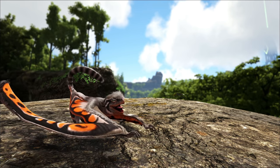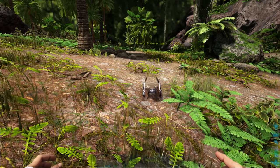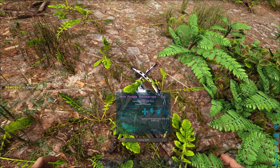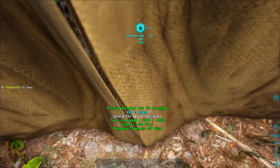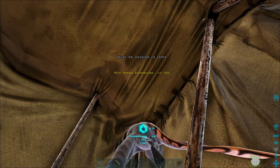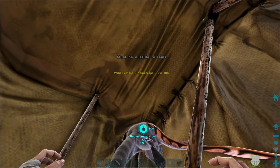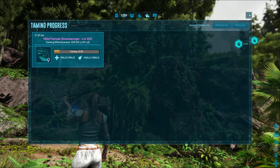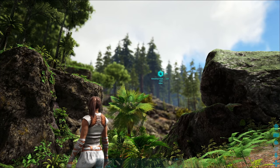Taming it is actually pretty simple compared to the other two creatures from the Lost Isles. This guy is literally just a passive tame with chitin — that's it. It's super simple and easy. But there is a catch: you cannot trap it. I did try trapping it with tents and stuff, and Wildcard has caught on to our easy taming methods. So you need to be aware of your surroundings and use the new tracking feature in your inventory to track where it's going.